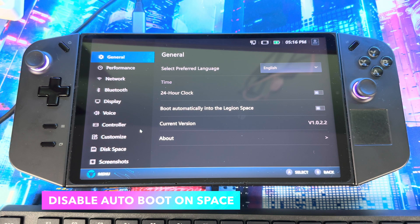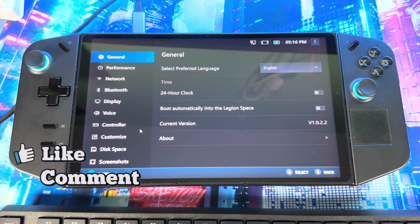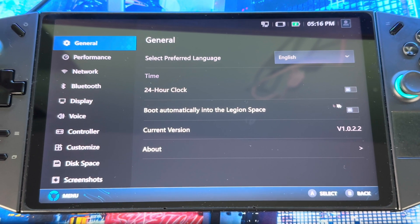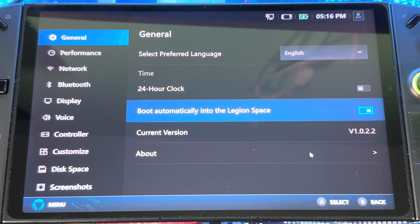First thing I want you to do is speed up the system so you can get into your games as fast as possible. Go into Legion Space — this is where the new update is — go to Settings, then General. In here you'll see 'Boot automatically into Legion Space.' You can disable this. This gives you a faster boot time so you get into your game as fast as possible and don't have to go through that long intro screen.